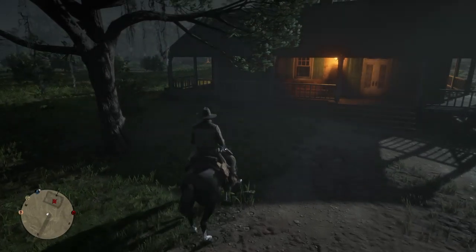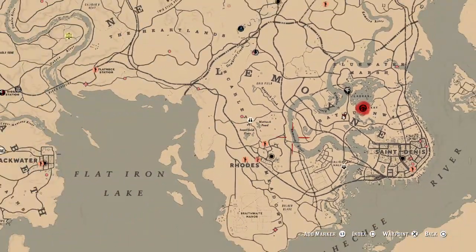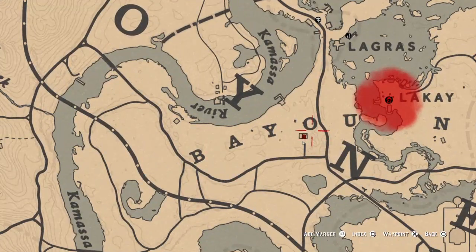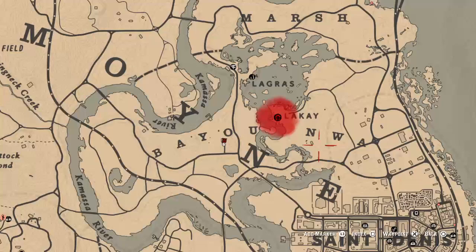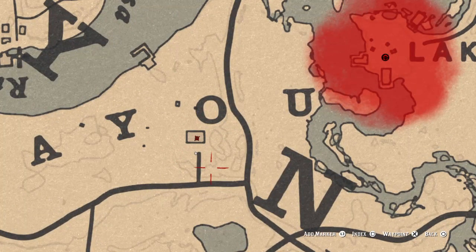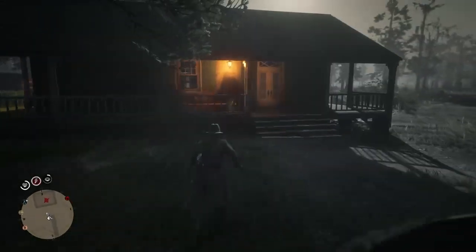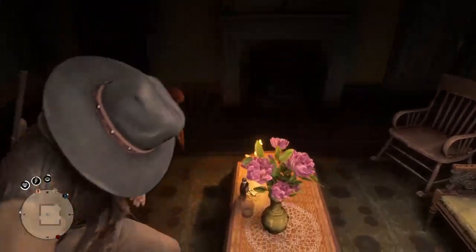All you need to do is find a house that gives good loot. In my case it's going to be right here, right under the O in Bay Elm, whatever that is — right below the O. There should be this little house. You want to go to the house and go inside.